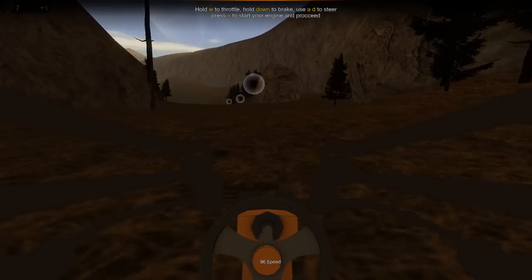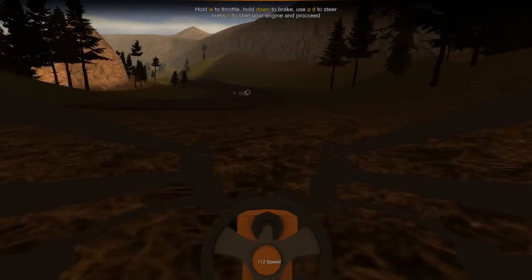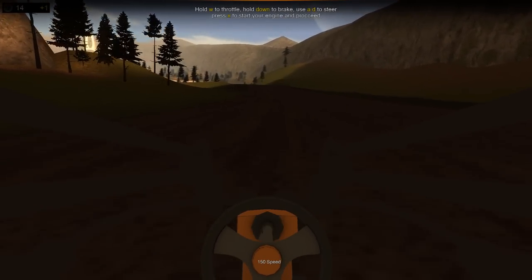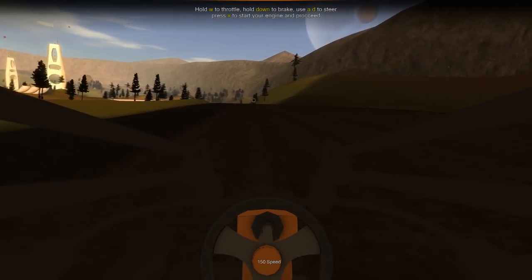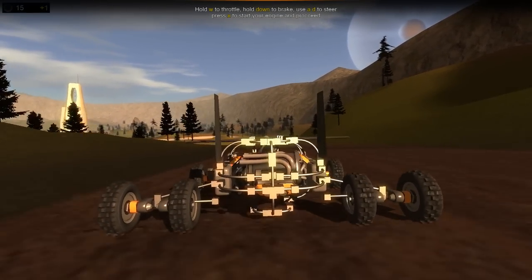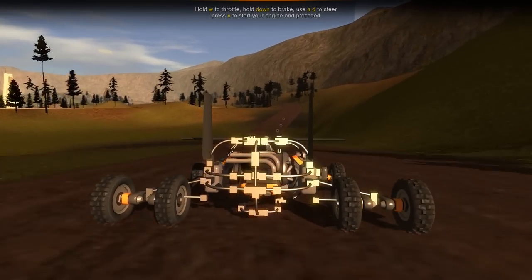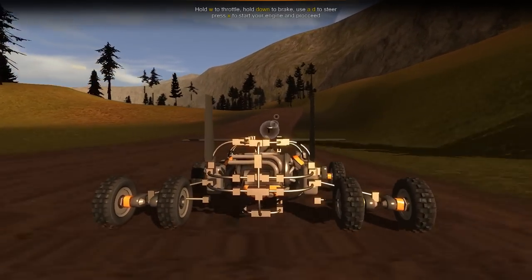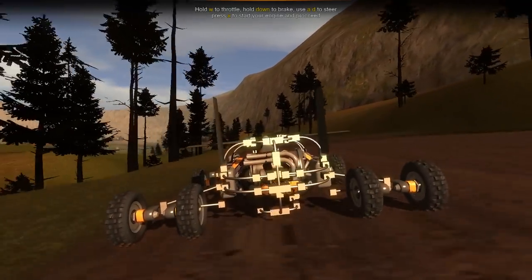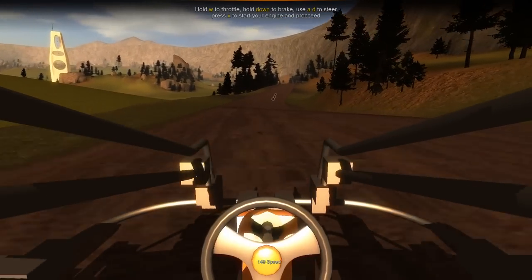We're using a relatively slow car here, but there are much faster vehicles that can go up to 400 miles per hour and flip over the second you hit a pothole. For now we're using one I can actually control. This one is a normal vehicle — it has engines, wheels, and active aerodynamics like a lot of supercars, to make it a superior-handling car. We're just driving around like any other car game with WASD.